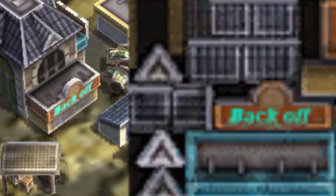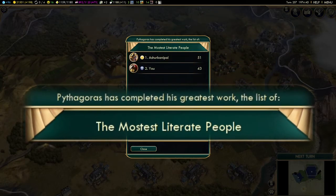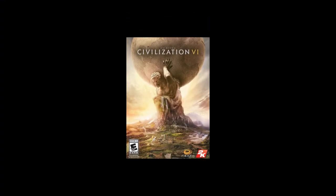Clicking through the texture files, you can see a clearer picture of the "back off" inscription. And lastly in Civ 5, once the world's most literate list is completed, take a look at the name of the list and you'll notice an intentional misspell. And at last we've arrived at Civ 6, the latest instalment in the franchise, which has slightly more hidden things than Civ 5, some of which are much harder to find.